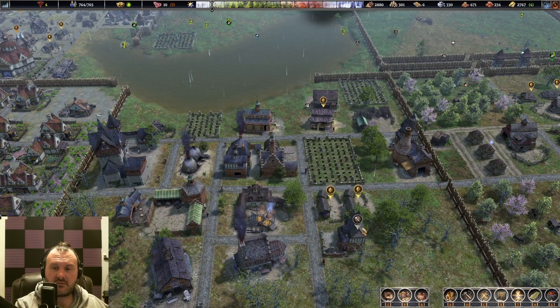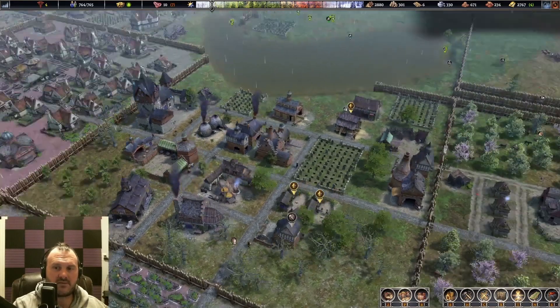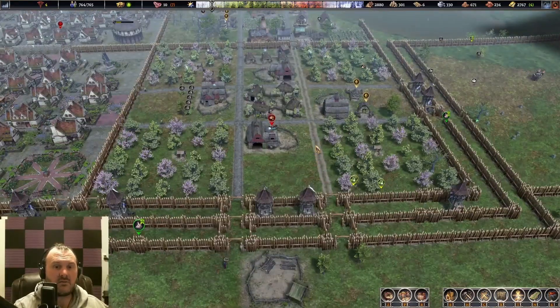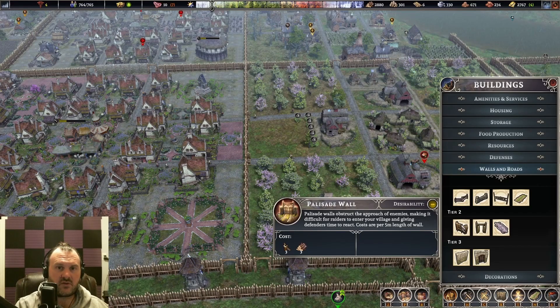Welcome back to Farthest Frontier. Today we're covering defense. It's a bit of a sad day as patch 0.75 will be dropping either later today or tomorrow, which means this city will have to be re-rolled. For today we're going to talk about defending your city. I'm on the plains map that doesn't have stone, so I've been limited to using palisade walls versus fortified walls.